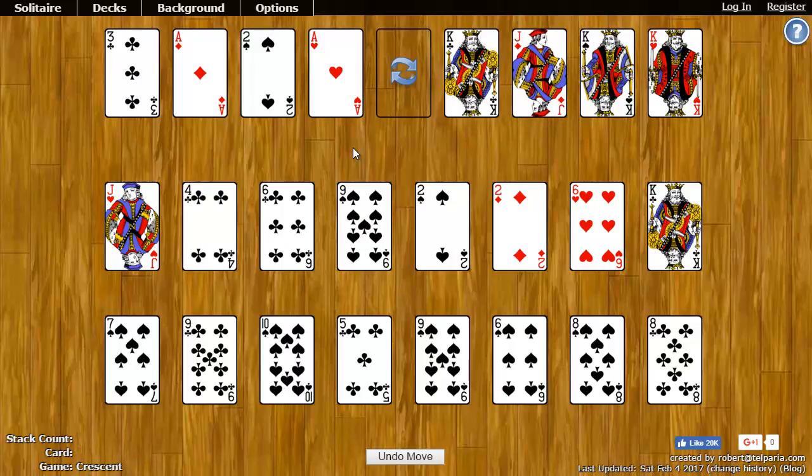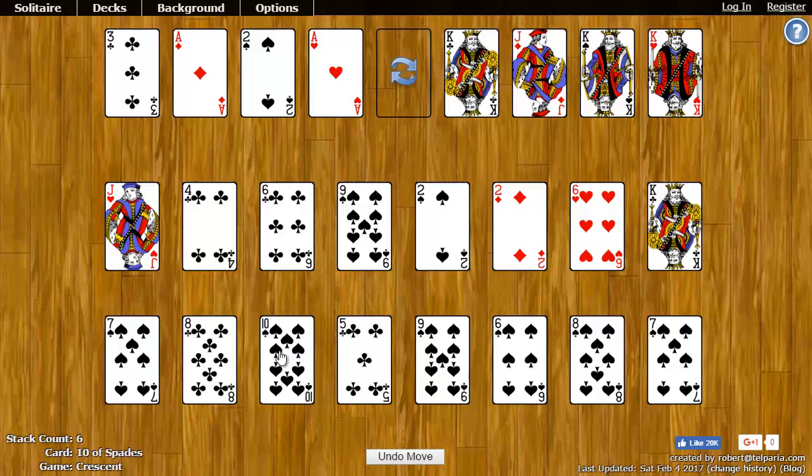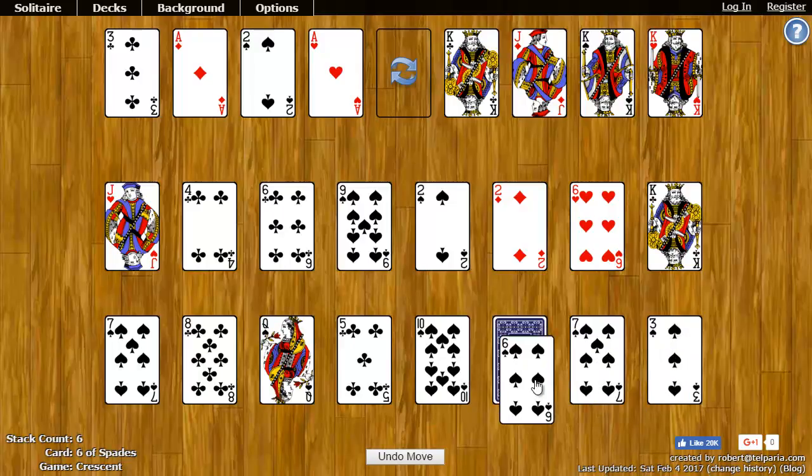Down here in the tableau, you can take any card and put it on any other card so long as it's one rank higher or lower while also being the same suit. So, for example, I can take and put the eight of clubs on the nine of clubs. I could also take the ten of spades and put it on the nine of spades. I can put the seven of spades on the eight, the six on the seven, and so on and so forth.